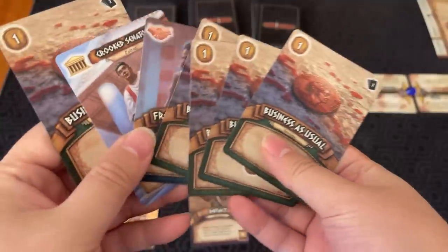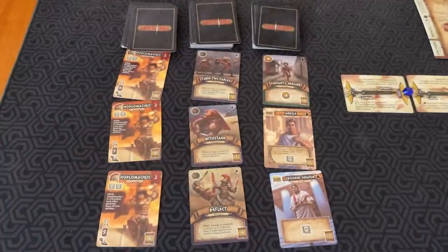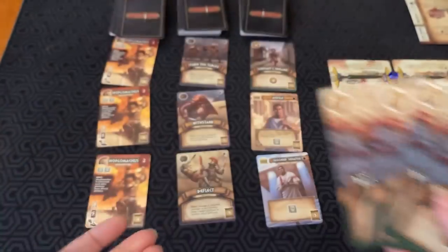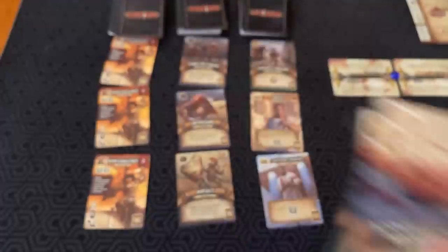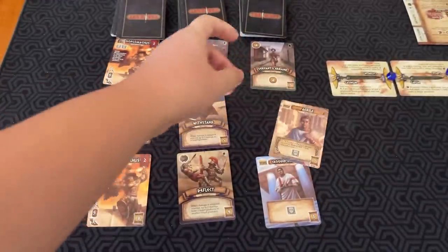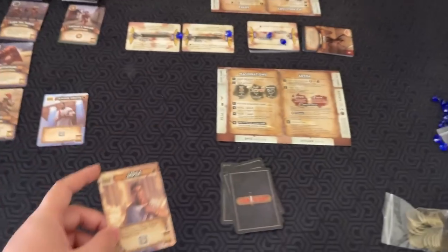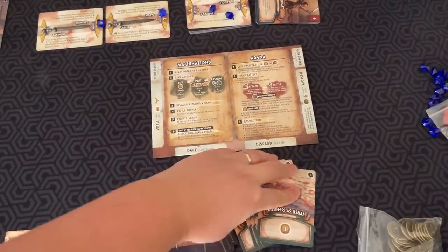Each turn you draw seven cards from your deck, and you can use income cards and coins to buy cards to add to your deck. If I had five income cards — they're one coin each — and I had two coin tokens, I could discard these and spend the coins to buy a card. The cost is in the bottom right, and whenever you buy cards, they go straight to your discard.